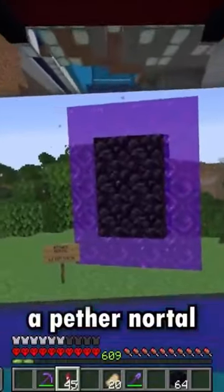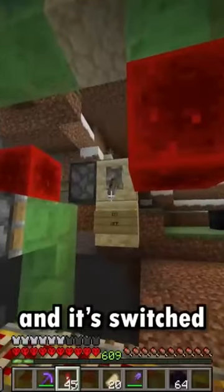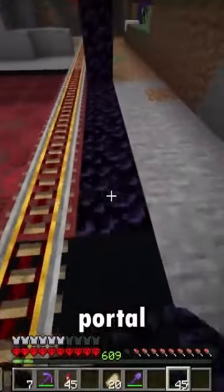To make a Pethernautal, I have my update suppressor ready and it's switched off. Next I need to build a normal nether portal — that's the easy part.